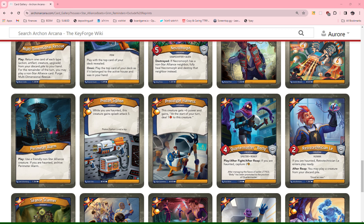Proton Siphon: one Amber. While you are haunted, this creature gets Splash Attack 5. It's a pretty decent effect — Splash Attack 5 is pretty strong — but it depends on playing it on a creature, either a ready creature or one that survives until next turn. So I'm giving this a 0.